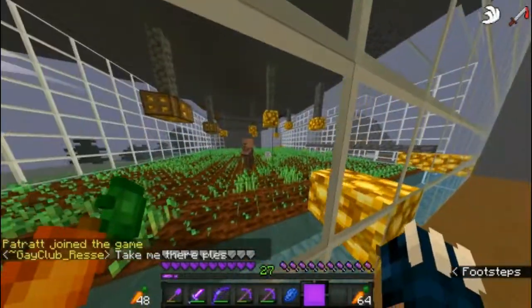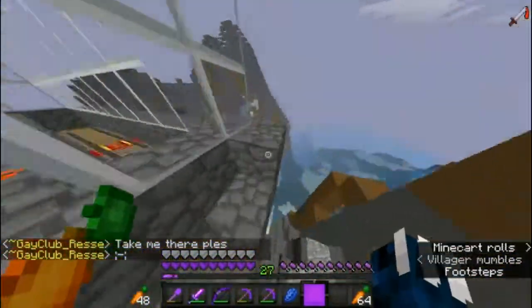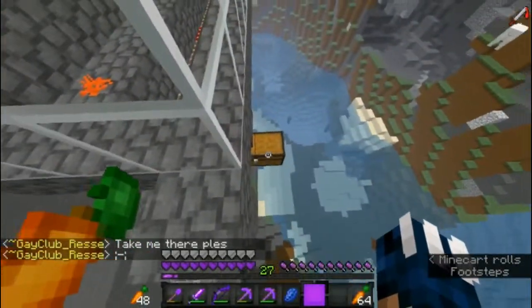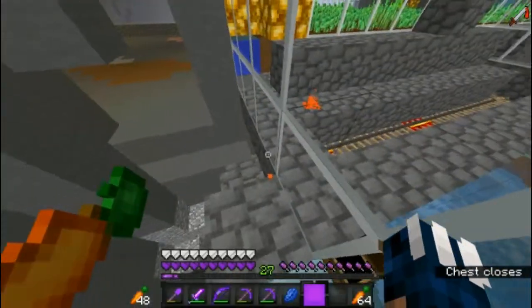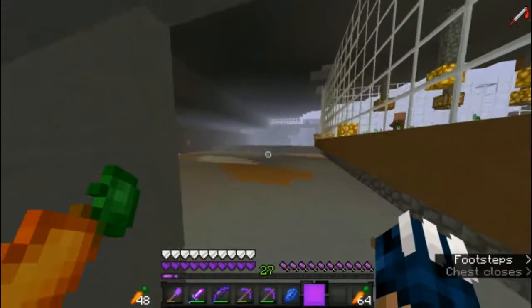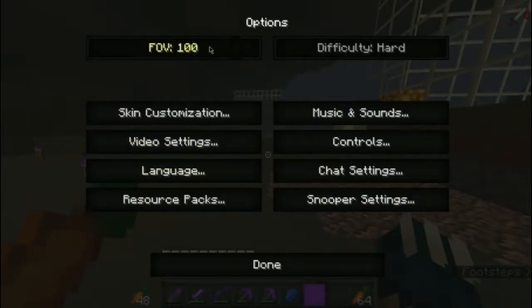Our wheat farm is right over there — it's freaking awesome. He's in the middle, he's gonna be cropping the wheat. We have three stacks of seeds, which is alright. Oh, and I got Saturation III and Speed III from the enchant — Speed III looks so different when you're actually running.